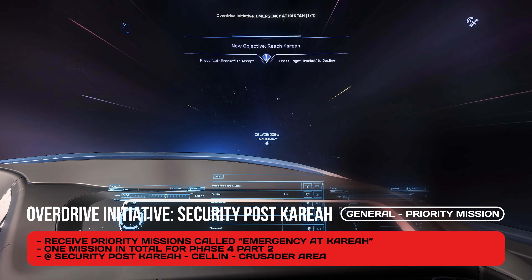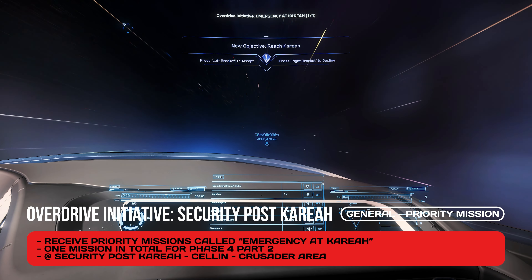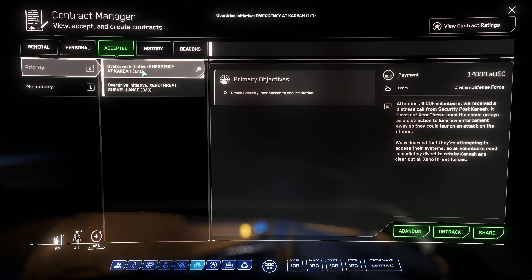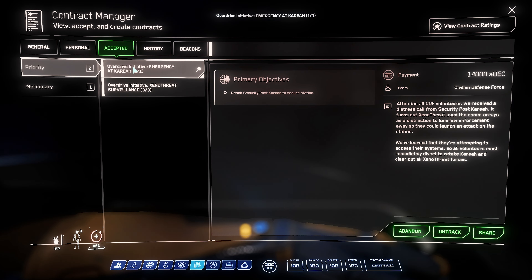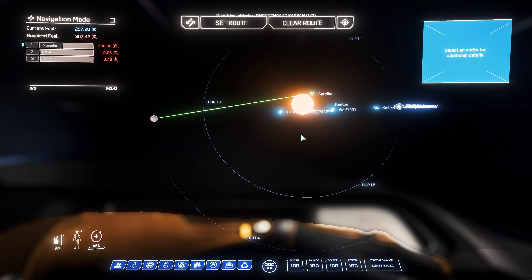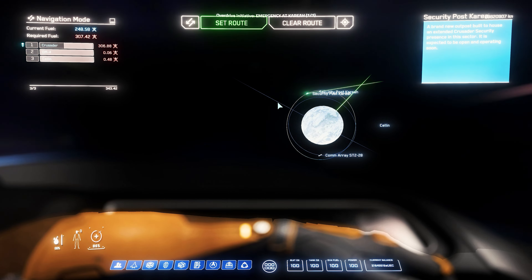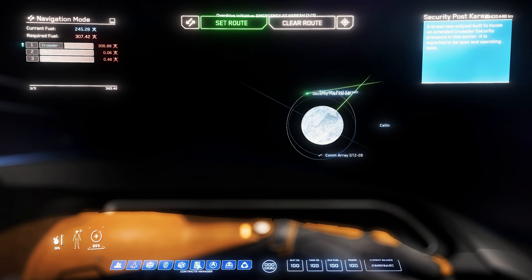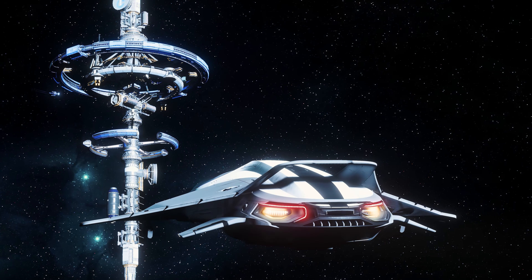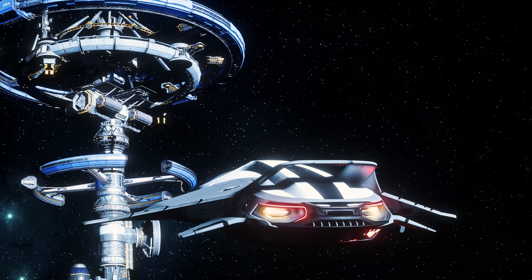Much more interesting for the fourth phase is the second part, namely Emergency at Korea. Here we have a fixed mission target for all players on the server: the security station on Korea, located in Celen in the Crusader area. All players travel to this location for the mission. Since this Korea station is also the only possibility to remove an active Grimestead, a smaller PvP hotspot will probably form here for the event. But all players who want to complete the Overdrive event are obligated to complete this mission.